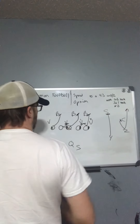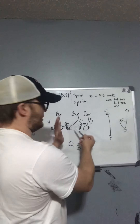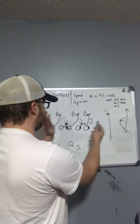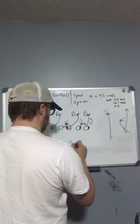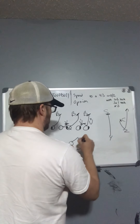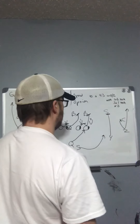When we run midline inside, we're really expecting these guys to suck in. Once we've got them all sucked in and thinking the play's coming inside, that's why we want to get to the outside again. The quarterback goes right at that defensive end — make him decide, then pitch off him.